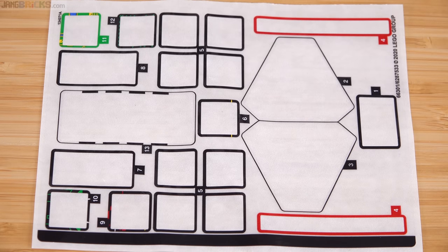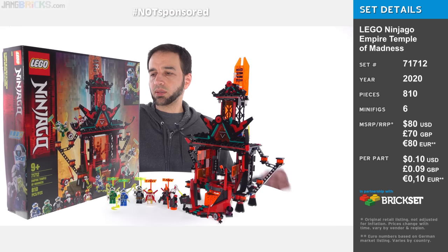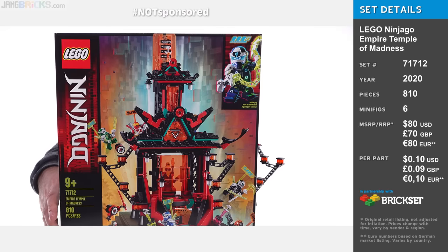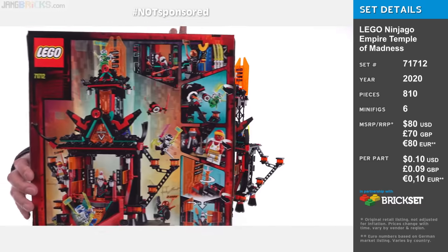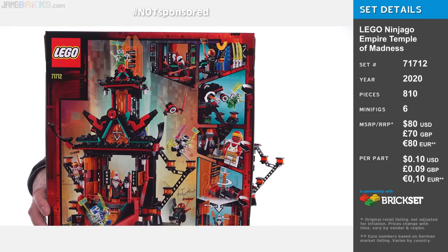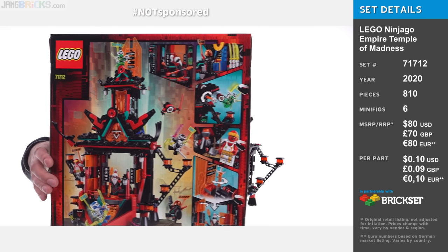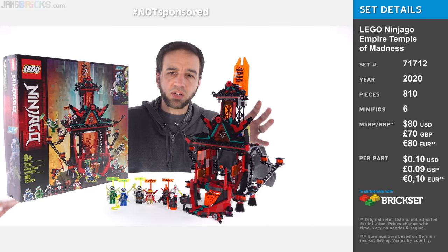Here's the spent sticker sheet so you can get an idea of how many had to be applied. The set is $80 US. I would like to see it at $70 honestly, for the amount of stuff you get. The price makes sense with the number of figures and parts and the sizes of parts — the price-to-part ratio is excellent — but when everything is built up, a lot of it is honestly hollow.